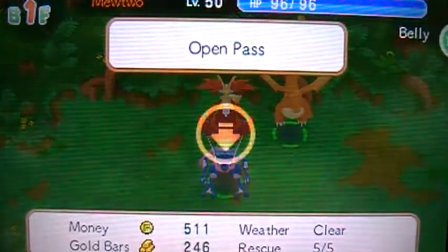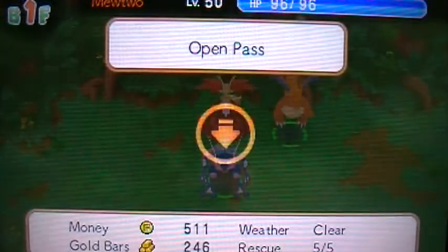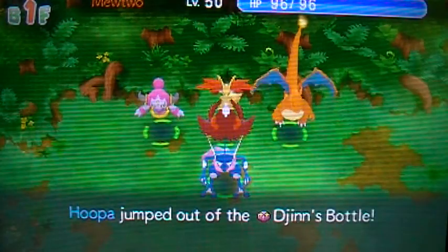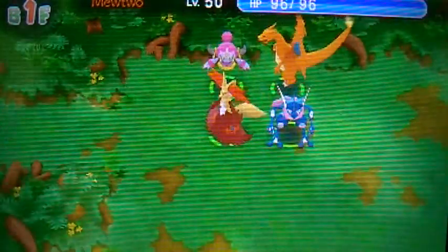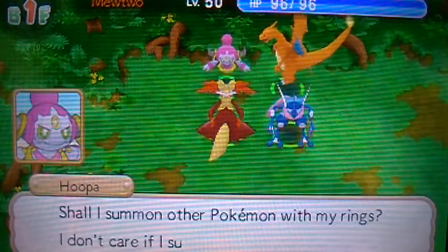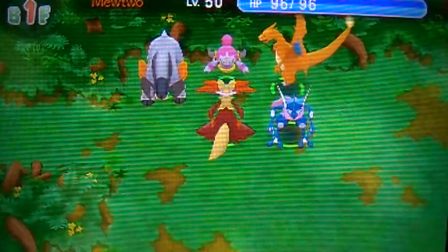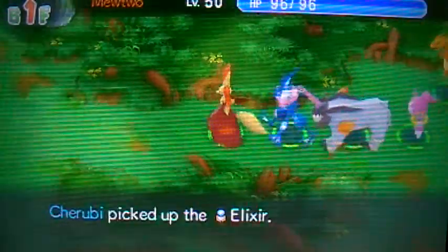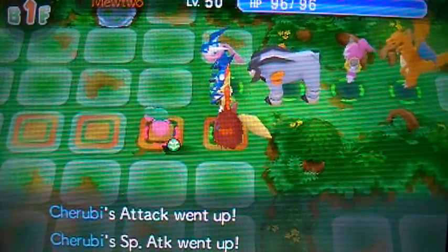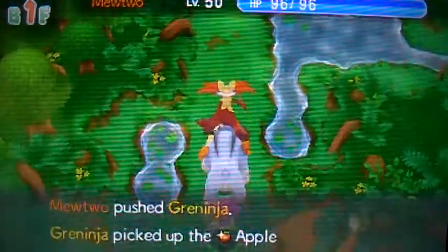Okay we're here, so let's summon Hoopa now. Every time you summon Hoopa there's a random chance he will also appear in his unbound form. Whenever we talk to Hoopa, at least once every floor, we can ask him to summon a Pokemon for us with his rings. This Pokemon can be one that we've connected with, an enemy, or we might just not get lucky and he won't be able to send us a single Pokemon.